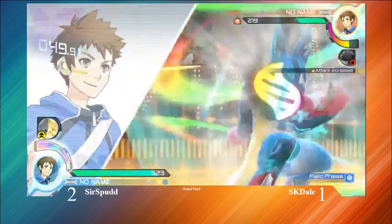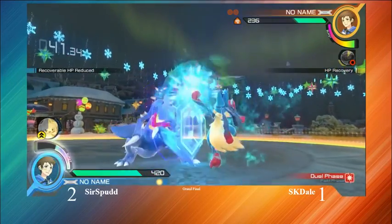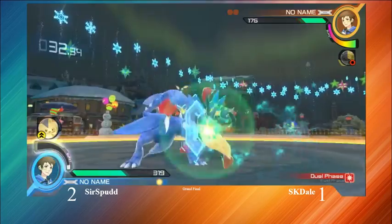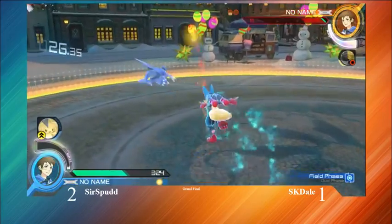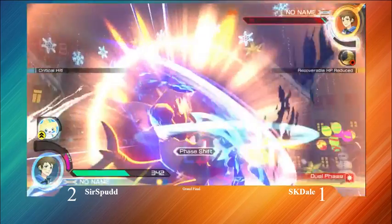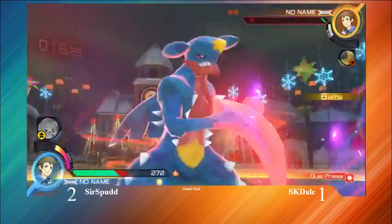SKDale getting that grab and point on Mismag — this might be the momentum that he needs. He gets that grab, going to have Sir Spud in the corner. He's almost to his own burst. He's going to get that release X. Sir Spud getting that tick throw. SKDale barely living — he's going to have to use his burst. There he goes for it. Doesn't get laser, doesn't get stagger. Barely whiffs that grab. Nice back Y there from Sir Spud — going straight into the burst. That's going to be huge right now. That's exactly what SKDale needed.